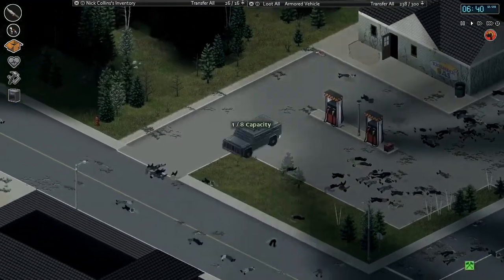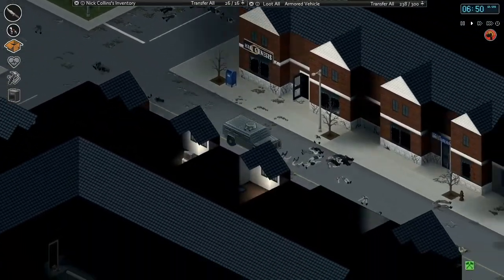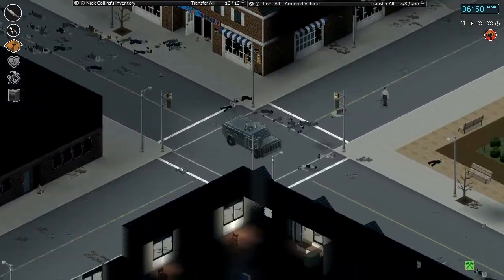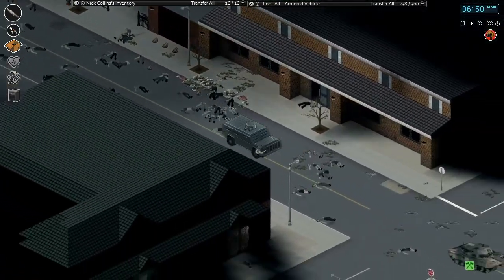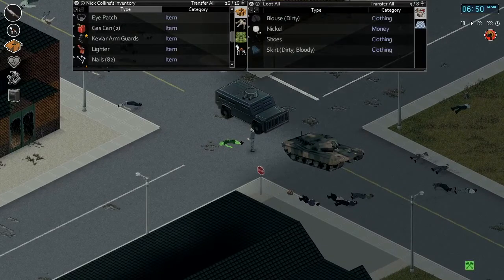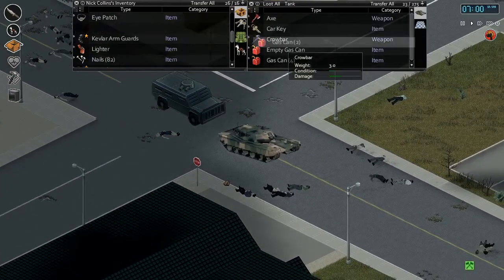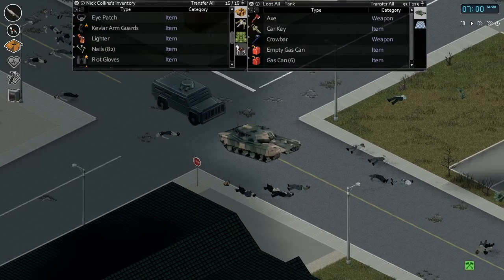Let's go find the tank now — I think we just left it on Main Street, just outside the construction site. So many zombie bodies. Let's put these gas cans in here — we'll have six gas cans, five and a quarter tanks' worth. That should be more than enough gas for us. Let's get on our shotgun here, put it on the ground and pull it out. We've got a rifle sling, a reflex sight, and a full choke on here.